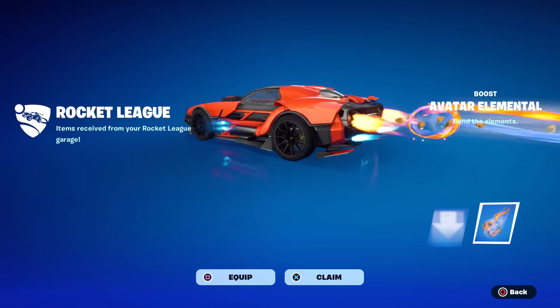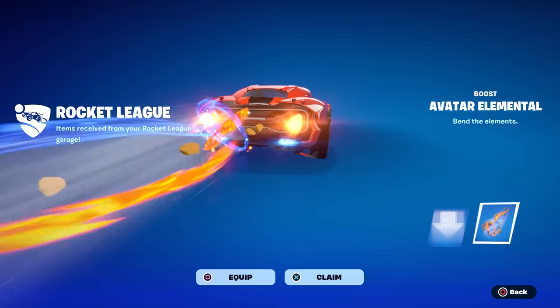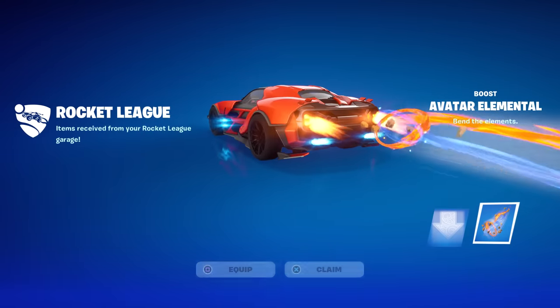So if you don't want to buy the Mega Bundle, then for sure buy the Aang Decal for the Octane and then the Elemental Boost. Let's go see what they look like in-game real quick.